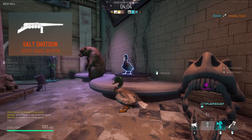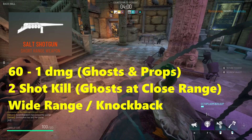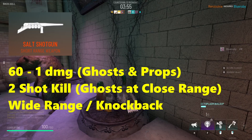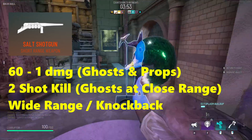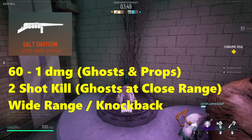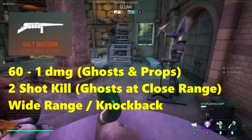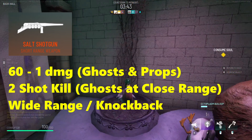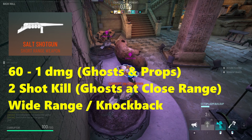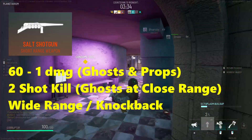Next up we've got the Assault Shotgun. The Assault Shotgun does 60 damage if you are extremely close, and this scales all the way down to 1 damage depending on the range. Notably this weapon is a two-shot kill if you are close, all the way up to essentially a 100-shot kill assuming the ghost has 100 health. Worth mentioning is that the Assault Shotgun does knockback and has a very wide range, which can allow you to spray into rooms and maybe get a damage hit marker off and let you find props.